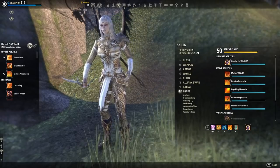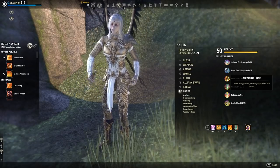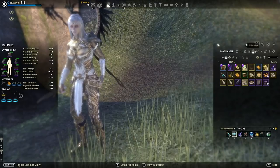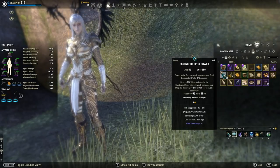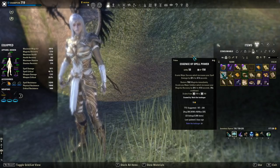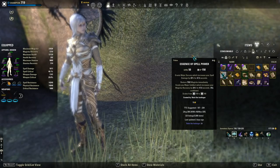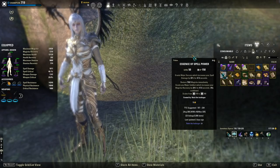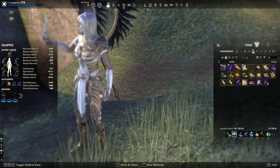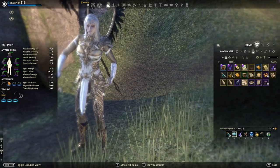With the Alchemy skill line, you want to unlock Medicinal Use, which makes potion effects last 30% longer — giving your potions almost 100% uptime. For example, Essence of Spell Power grants Major Sorcery, increasing spell damage by 20% for 47.7 seconds, and also grants Major Intellect, increasing magicka recovery by 20% for 47.6 seconds. That's huge in higher-end PvE and something many people overlook. Try to make using potions a habit now with low-level potions so you're prepared for endgame.